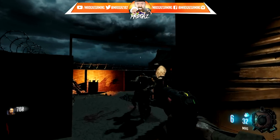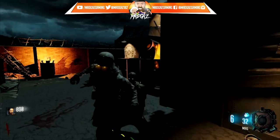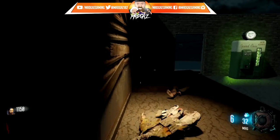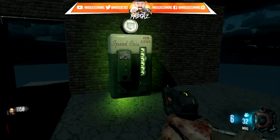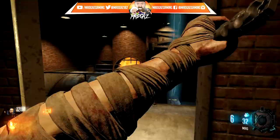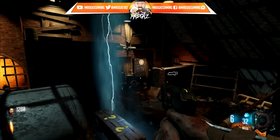In yesterday's video I showed you a route to power that I was working on, and someone commented that it'd be cool to have some sort of sewer system — so I took that idea on board. We now have Speed Cola behind this door, so we now have all four perks: Jugger-Nog, Speed Cola, Double Tap hiding over there, and Juggernaut spawning at the power.